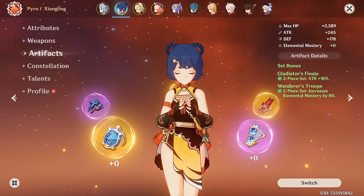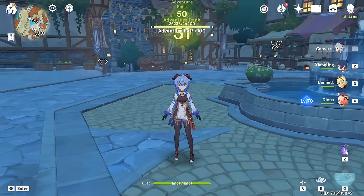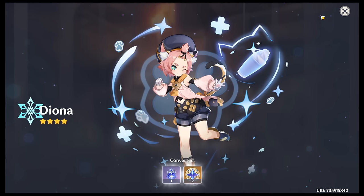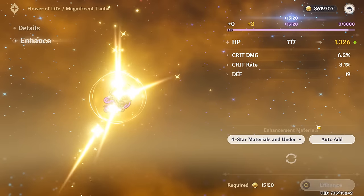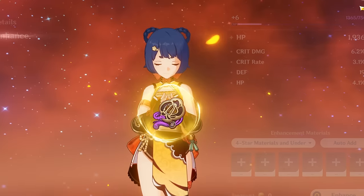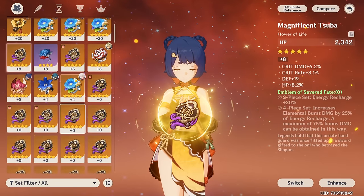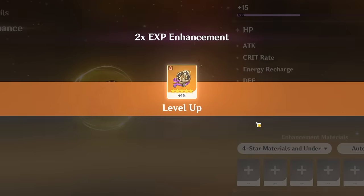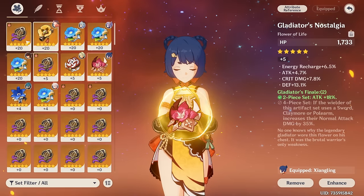Xiangling next — it should be a slight improvement from the four-star level-zero artifacts she currently has. We just ranked up to AR51, which gives us a free Noblesse piece and a free Gladiator's piece. This piece has crit rate and crit damage, and hopefully it will roll either EM or ER. That's not EM or ER, and it rolled into HP — let's not invest into that anymore. This is probably our next best piece. Good roll, another roll into crit, another roll into crit — it disappointed us with the last roll, but that's still a good piece for her.